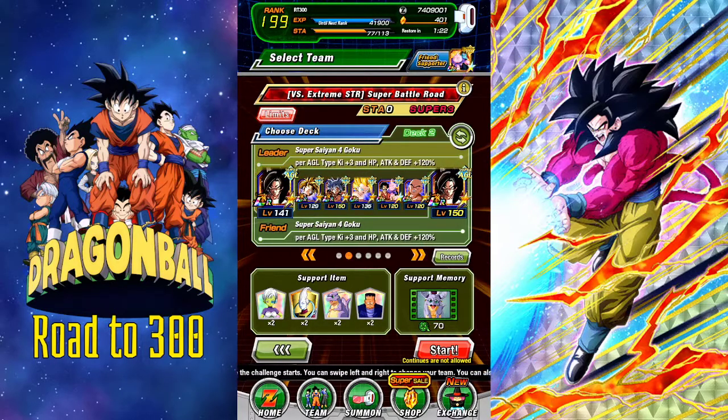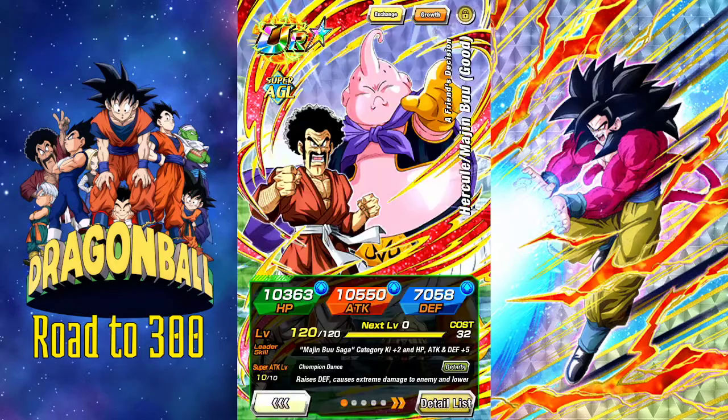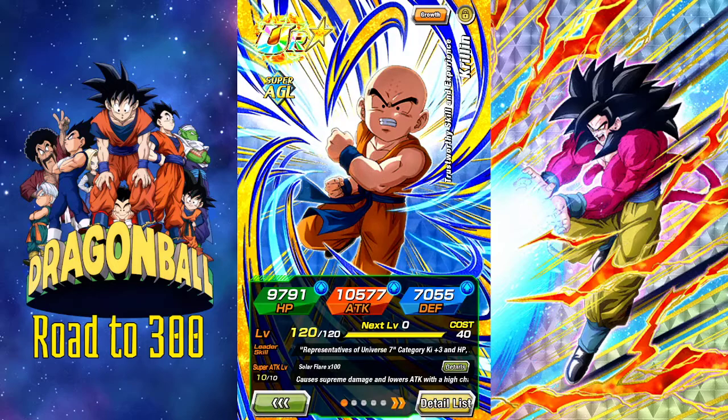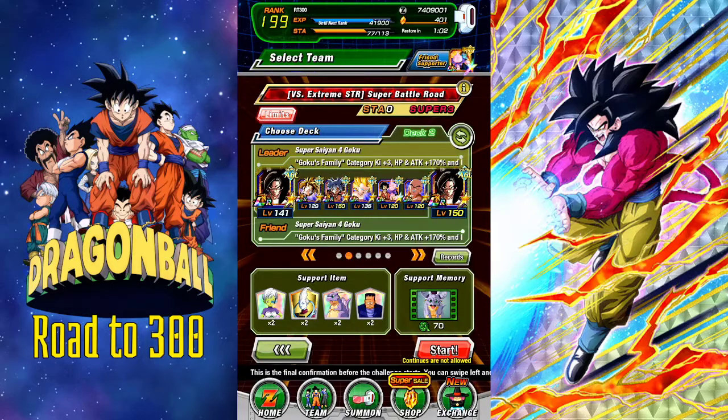Buu and Krillin are here simply for the evasion, the reduction, and when Buu transforms — they can stun and stuff. Krillin's here also for that, but they also raise defense and lower enemy attack. He also does the same with a high chance of stunning. Our damage would be the Super Saiyan 4, Super Saiyan 4 with Gohan and Super Saiyan 4 with UI Goku — that is our main damage.